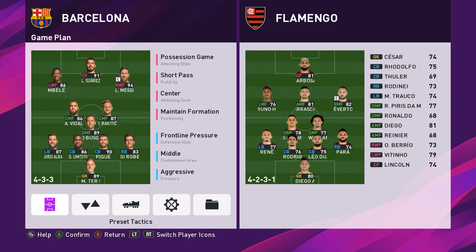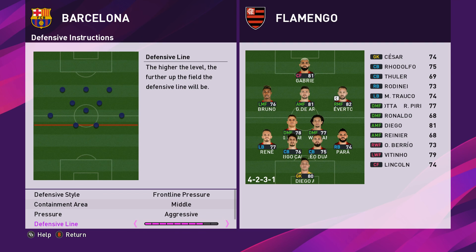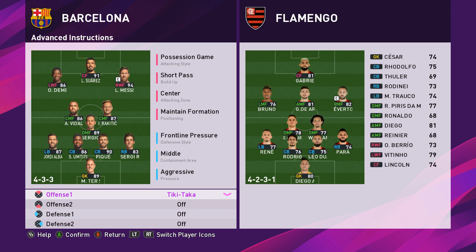We already have defensive instructions and defensive line - the higher the level, the further up the field you will be. So if you play all the way up and then go to advanced instructions and put on deep defensive line, it kind of makes it pointless - it's just fighting against each other. I think maybe change that or get rid of it.